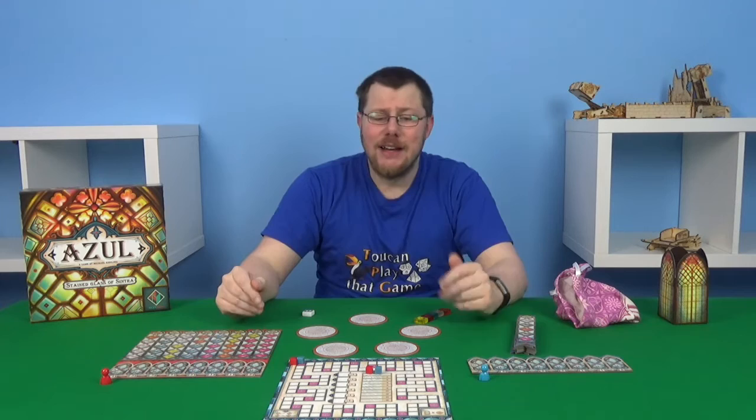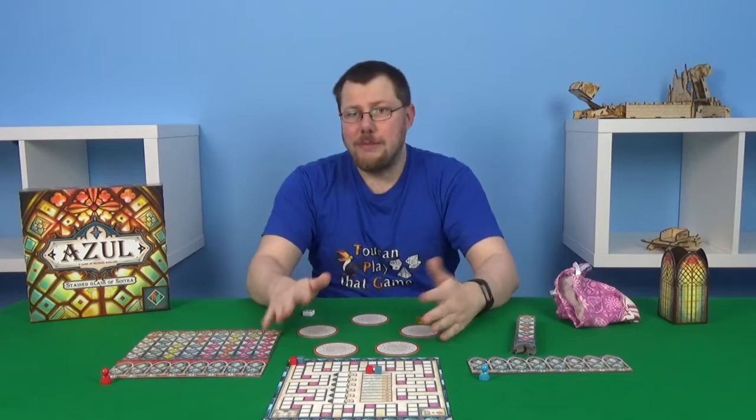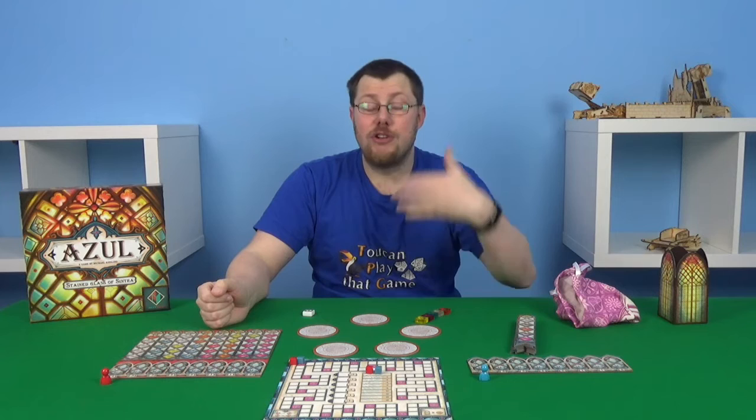To set up the game, you're going to start by putting out these factory tiles. You want two times the number of players plus one. So for a two-player game, you've got five here, seven for a three, and nine for a four-player game.